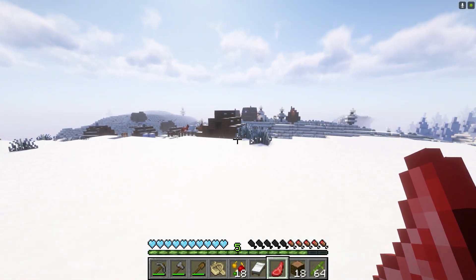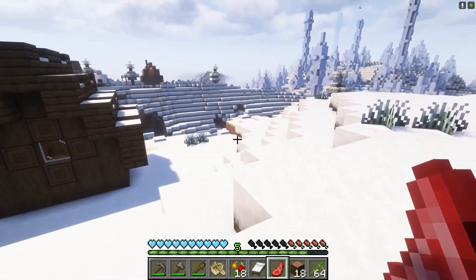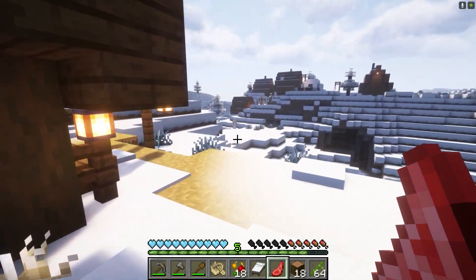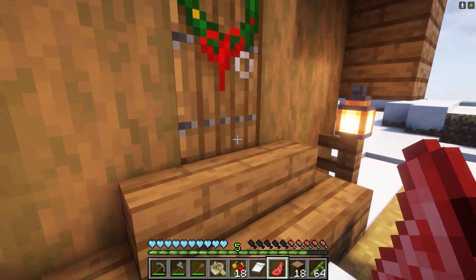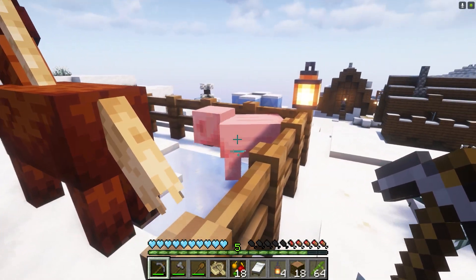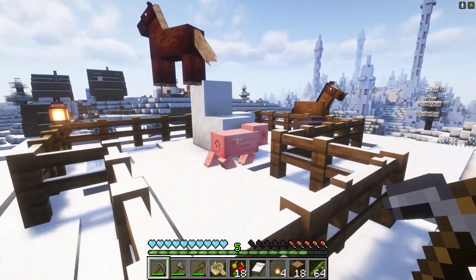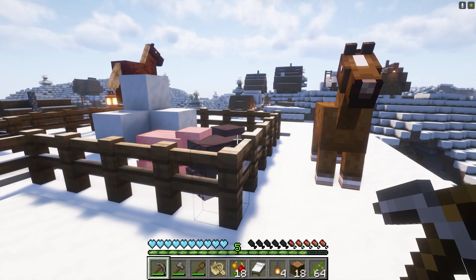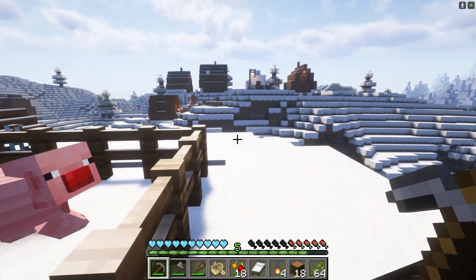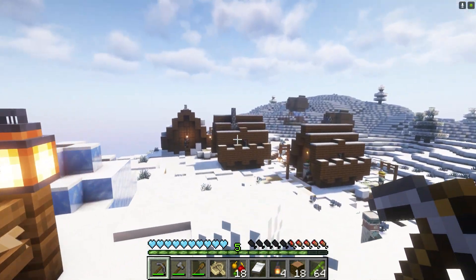Oh look at that, another village! And this is one of those good snowy villages with the lanterns. We are definitely going to be replacing some of their lighting here. And look at that, they've got a little Rudolph pig. It does not want to show you guys its nose — oh, there he is! That is so cute. Such a cool village — they have a view right over there of the ice spikes. What a neat place.